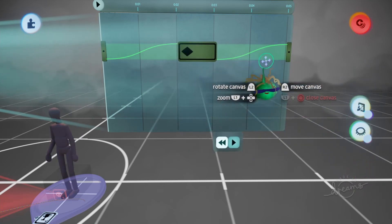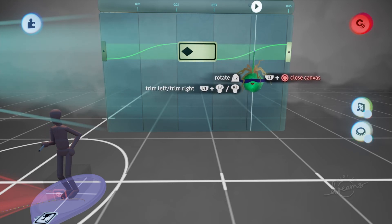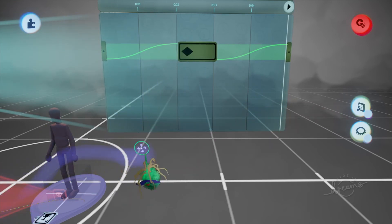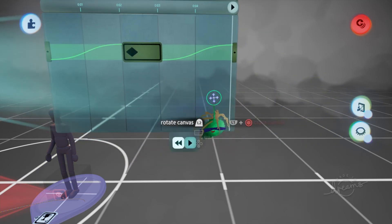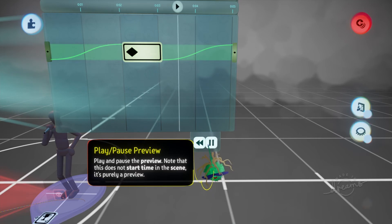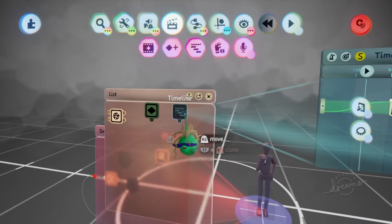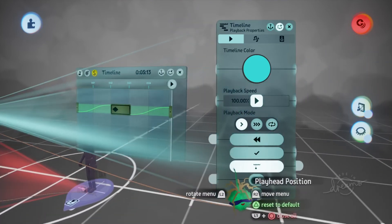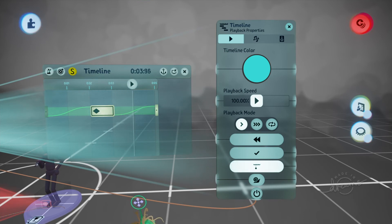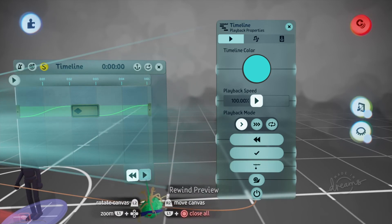I'd suggest switching between precision movement and free movement depending on what you're doing. This was a case where I wanted to use precision to get up close and then free movement to get it just right. When it comes to free movement, take advantage of the pressure of the triggers — the harder you pull, the more fluid and hard you grab things, but if you use it just a little bit you get more precise slow movement.